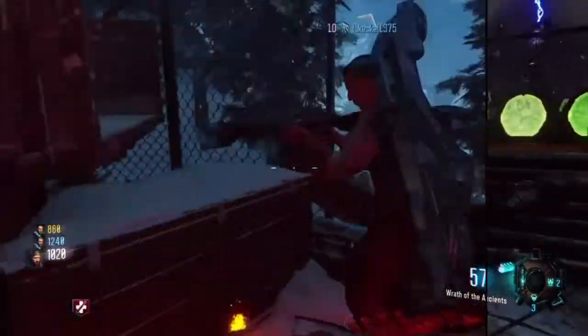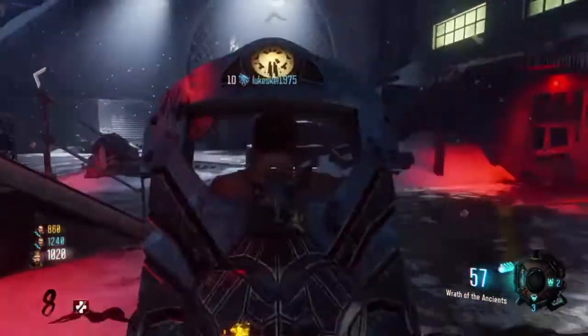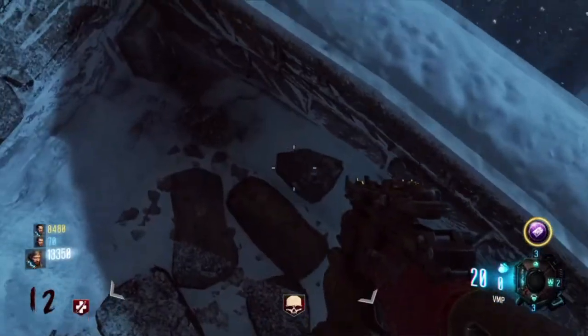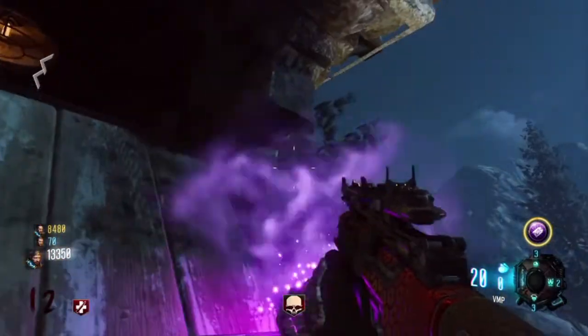The third one is by the rocket pad on the back of this truck. The fourth one is by double tab two. If you look up in this corner you will easily see this one.